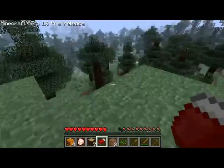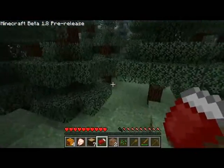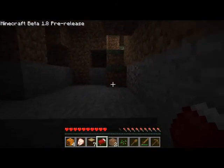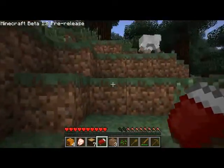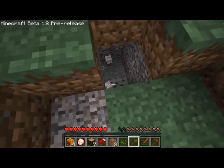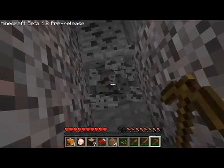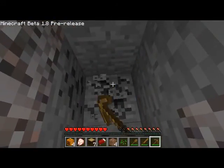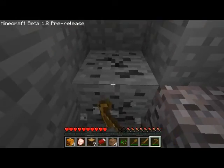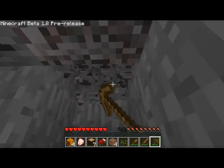The bows — you can charge the bows. They also look different with the skeletons too. Let's head off this way. I should find coal — there's gravel, coal, perfect. And there's supposedly something called a silverfish, which I don't really know anything about. From what I heard it comes out of the dirt or something.